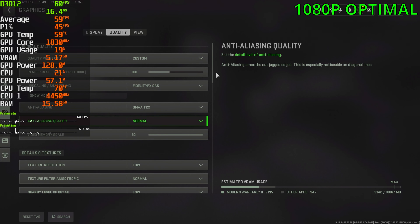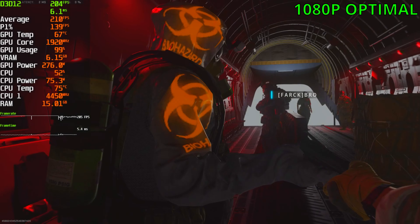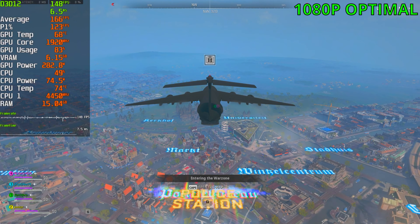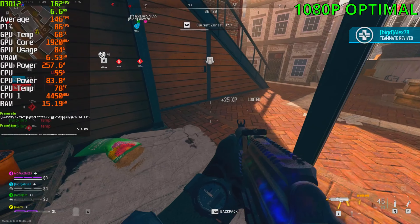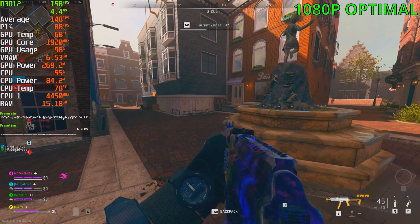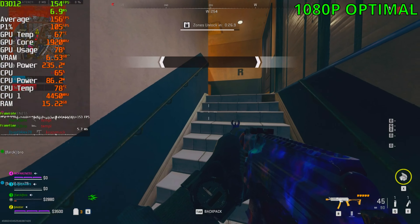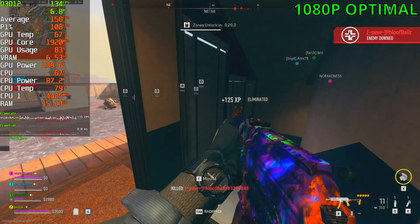Here we are at the optimal settings — second game in. VRAM is already down to 6 gigs instead of 9.5. Hopefully at this point we can get 150 to 160 FPS with these settings. We are sitting at 160 FPS, but be careful with your CPU — if you've got a weaker one your FPS will be far lower. With this CPU I'm not getting bottlenecked for the most part, but still in some areas the GPU will fall down into the low 80s.